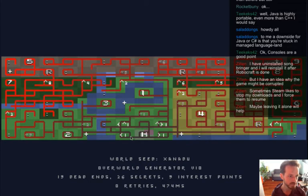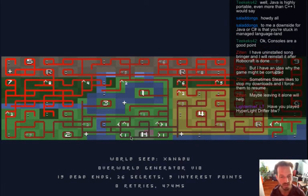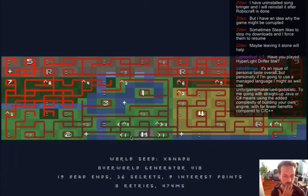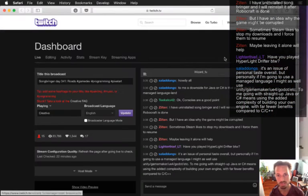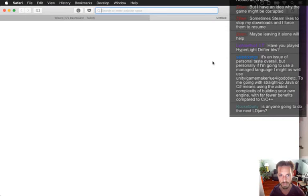Sometimes Steam likes to stop my downloads. I feel it's probably that, but we'll see. If you leave it alone while it downloads that'll really help narrow it down — was it corrupt data or is it actually a bug in the game? I'm thinking it's corrupt data. I haven't played Hyperlight Drifter — is it out now? I've been really looking forward to it for a long time.